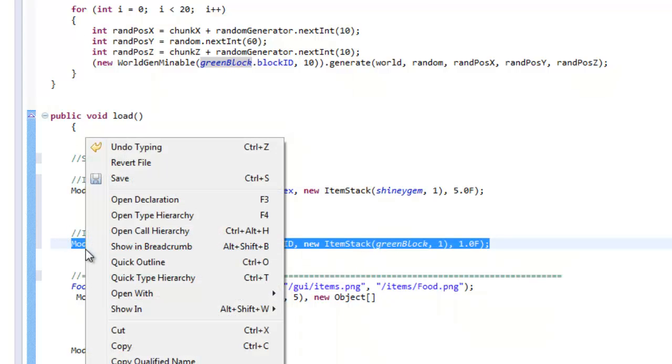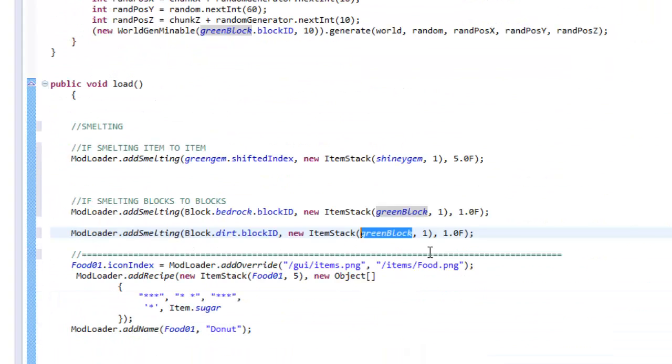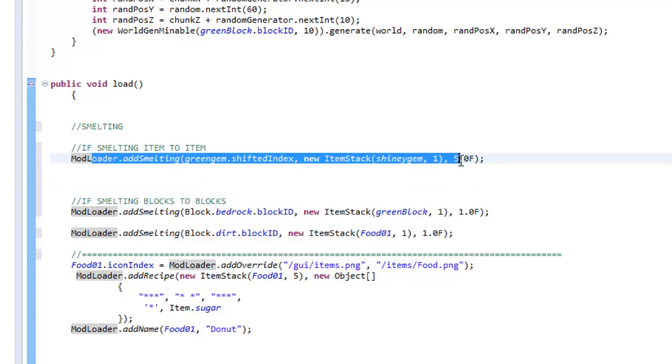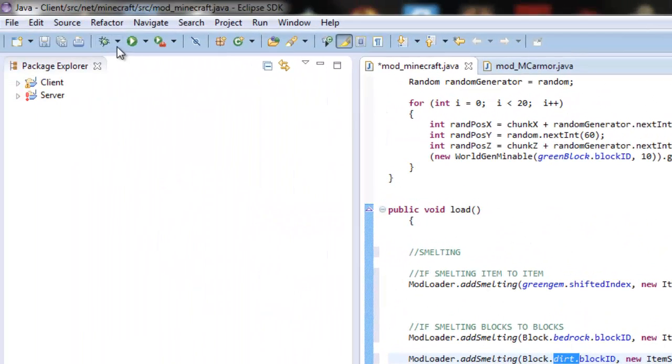Now I'm going to show you how to smelt blocks into items. If I happen to smelt Block.dirt, I'm going to get — why not — a donut. So if I smell dirt I get one of my food items I made earlier. Leave everything else at default, and once you've done that you're basically done with smelting. It's very easy — just one line of code per recipe, and you can define everything. Just make sure you have your items defined.